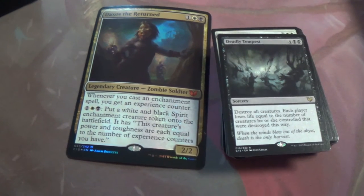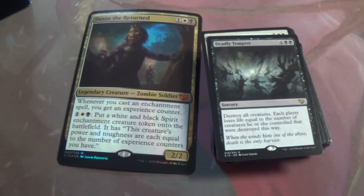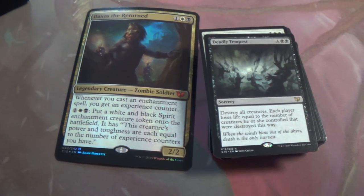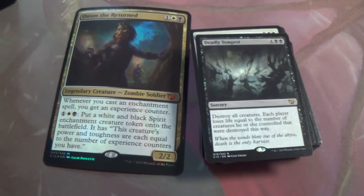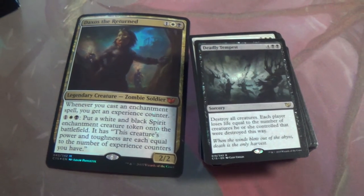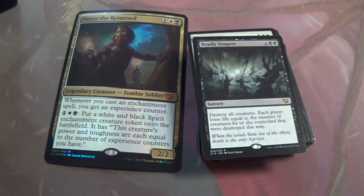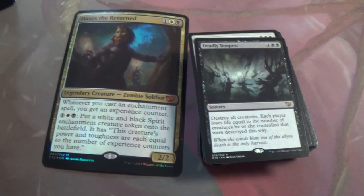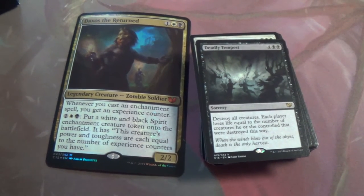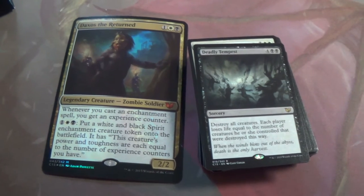Deadly Tempest — destroy all creatures. Each player loses life equal to the number of creatures he or she controlled that were destroyed this way. So you do this when you're on the downside of things, or maybe sac all yours to a sac outlet — get the benefits of that and destroy everyone else's. That's exactly right.